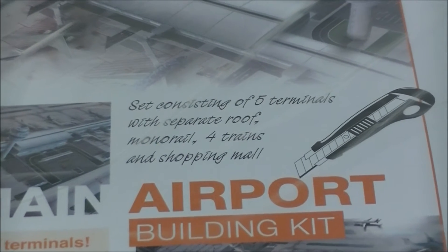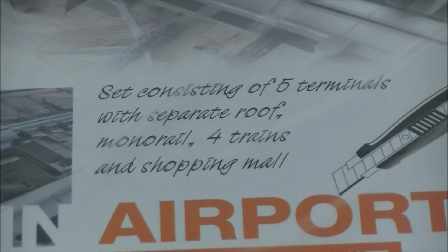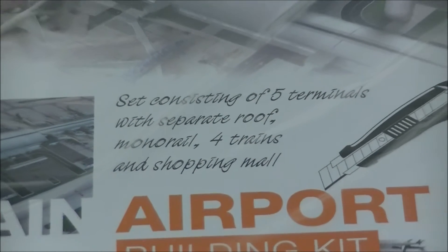This airport set includes five terminals, which you glue together to form the one main terminal. It's got four trains and a shopping mall, plus a monorail, which is pretty interesting. Didn't know they had that on this design — that would be pretty cool to see.